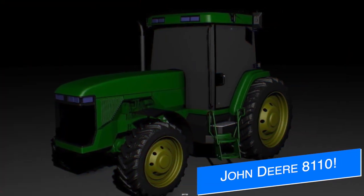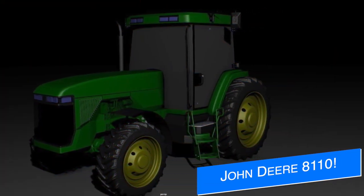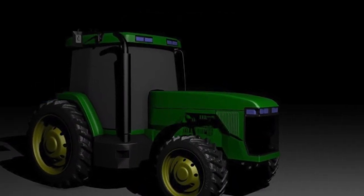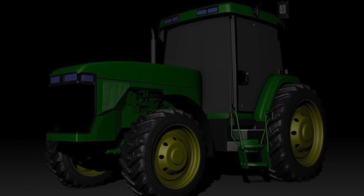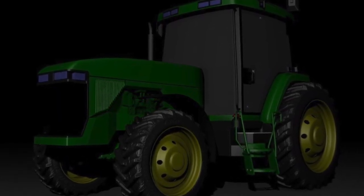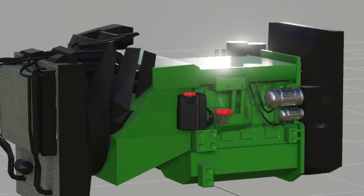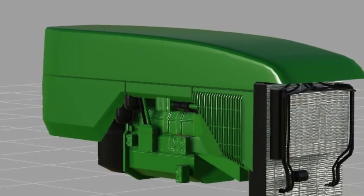JA Modding brings us some specs for his upcoming John Deere 8110, which will have eight different engine options including the 8110, 8210, 8310, and the 8410, and they will also have T versions as well, ranging from 183 to 261 horsepower. The model is almost done with just a few things left to do before getting it in game.